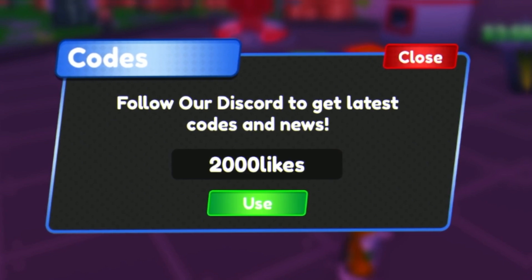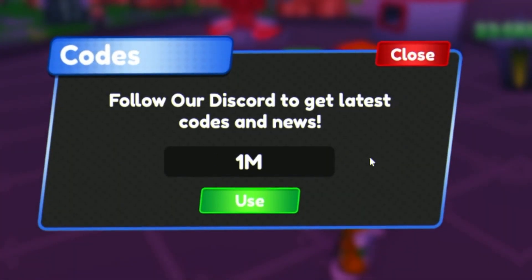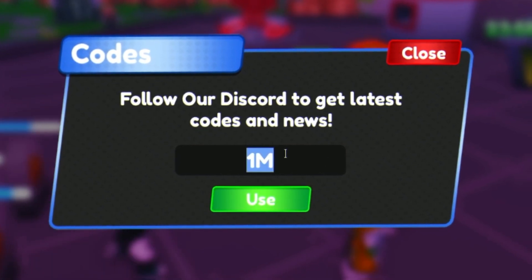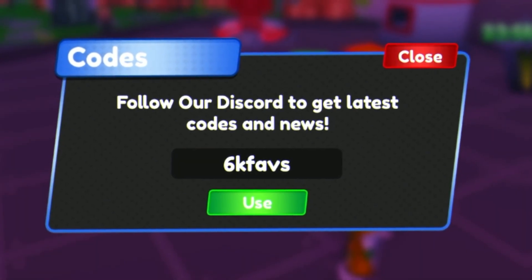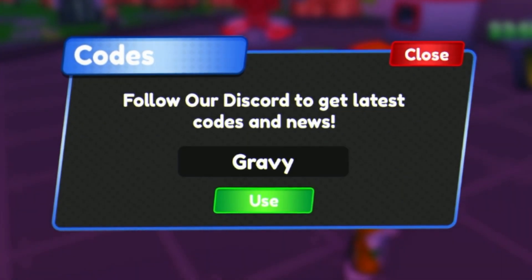Next we have the code 1m — click on Use and there we go, that one's being redeemed for a luck potion. Then we have the code 6k faves, and after that the code 500k biz — redeem those right now.